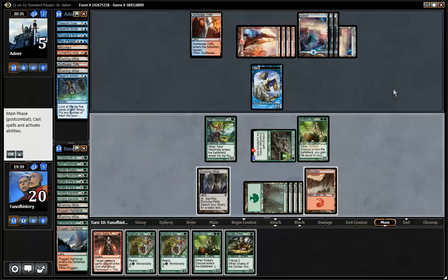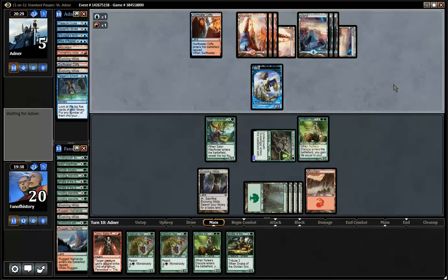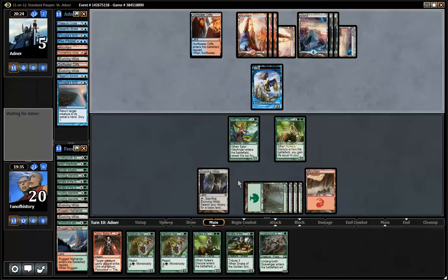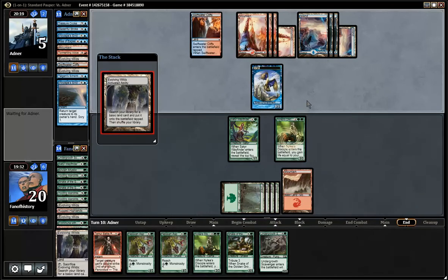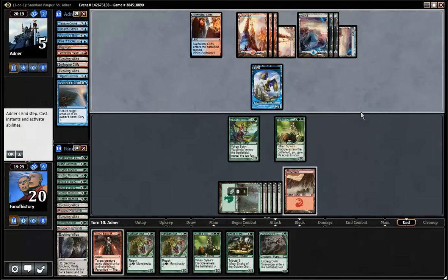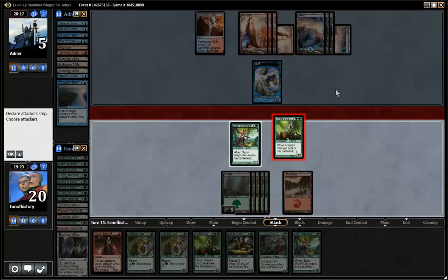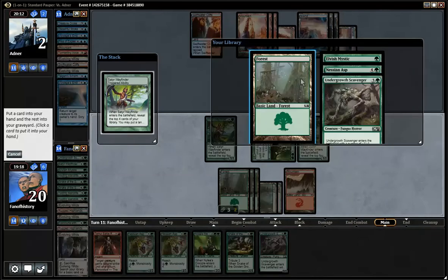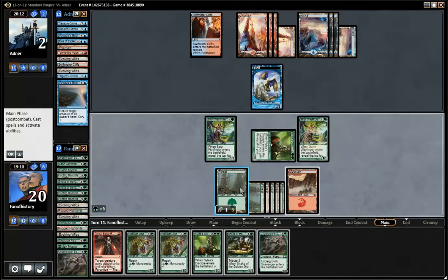He's down to two cards. Get a red mana. Maybe he drew it now. He only has one left. I only have one mountain apparently. Swing with the disciple. Play Wayfinder. And then play the Scavenger again — now Yuganamormus.